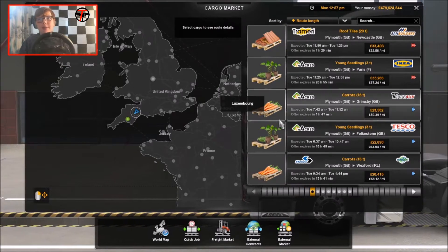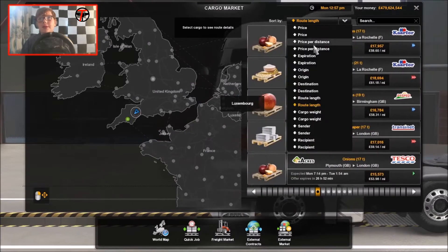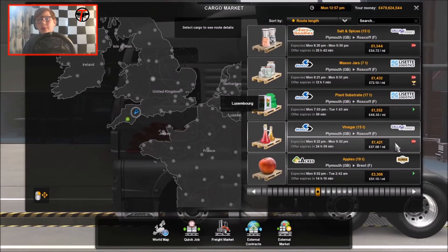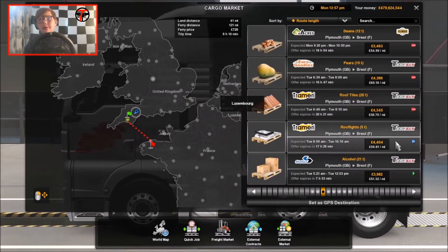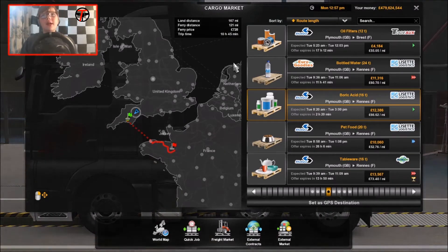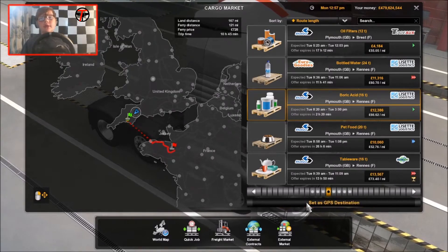Let's go Plymouth. Plymouth to London is a bit too long, so let's look for something else. Shall we go down to France? Let's go down to Rennes — it's 167 miles away, plus the sea crossing. I'll set that as the GPS destination.